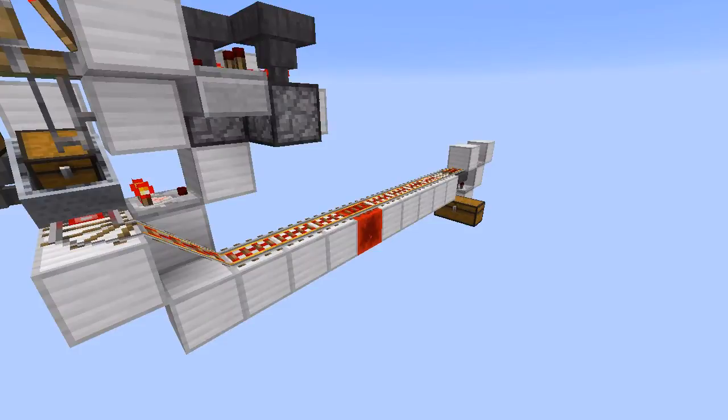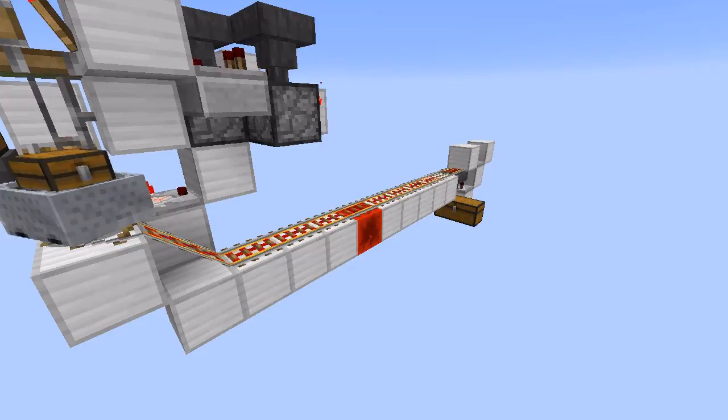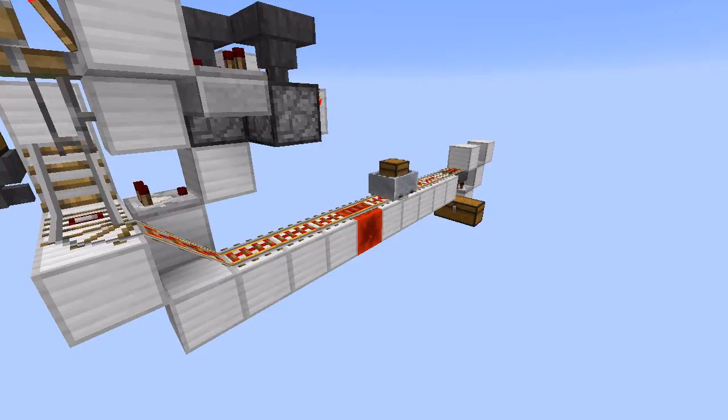For demonstration purposes, I have attached ImpulseSV's automatic minecart unloading station. If you'd like to see that in more detail, feel free to take a look at the link I've left to his tutorial in the description box below.